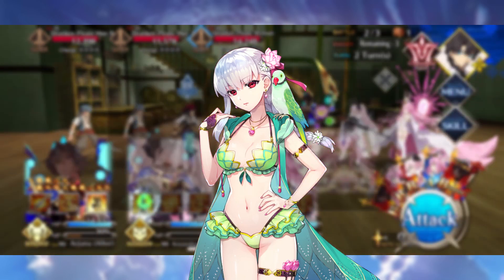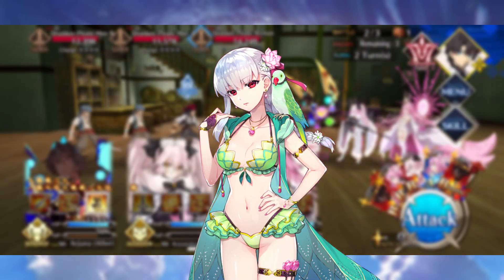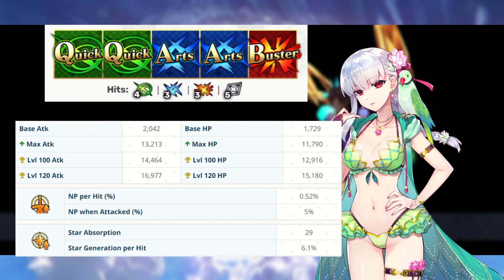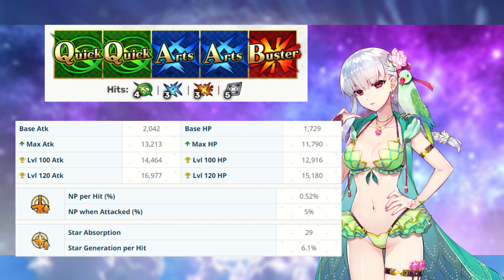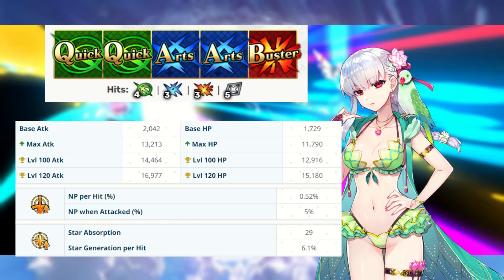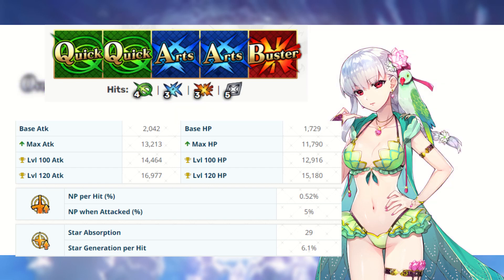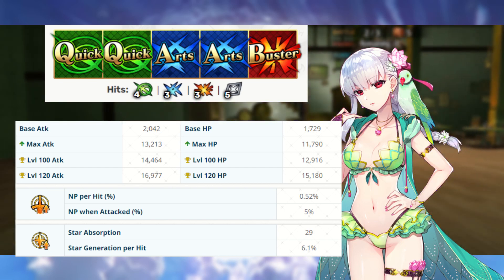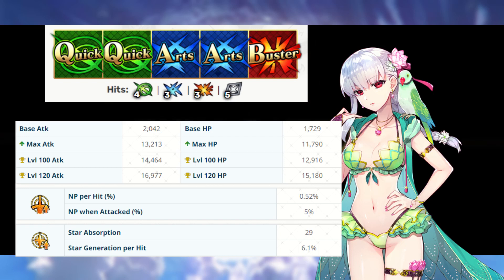Hopefully this video ends up helping you out, and if it does, be sure to go ahead and like and subscribe, because that really helps me out. Avenger Kama comes equipped with two Quick, two Arts, and one Buster card with an AoE Arts Noble Phantasm. The most notable thing regarding her stats is her max attack, sitting at 13,213. This is the second highest attack stat for any Servant in the entire game.